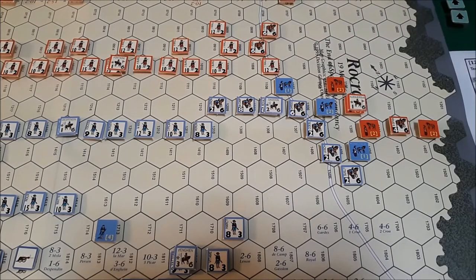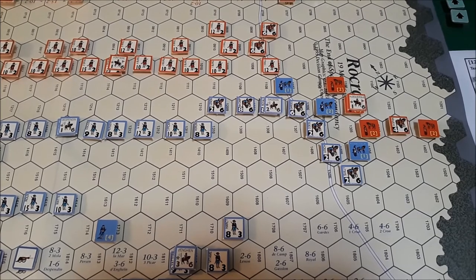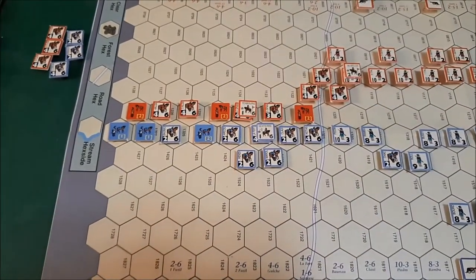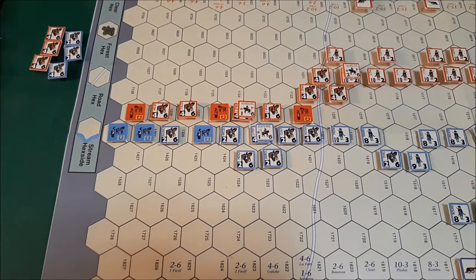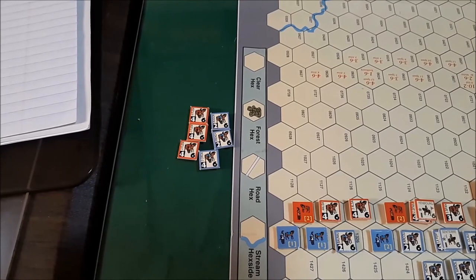Here we are, game Turn 3, Spanish player end of combat. The Spanish player took it on the chin on his left flank - we had a unit eliminated and several more units disrupted, so it's not looking good over there. Panning across to the other side, on the Spanish player's right flank it's pretty much a draw - three of his units were disrupted and three French units disrupted. We lost three French units this turn and three Spanish units this turn overall, so both sides are starting to rack up demoralization points and victory points.